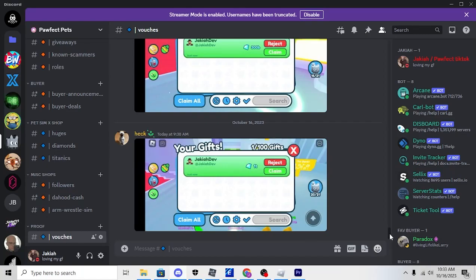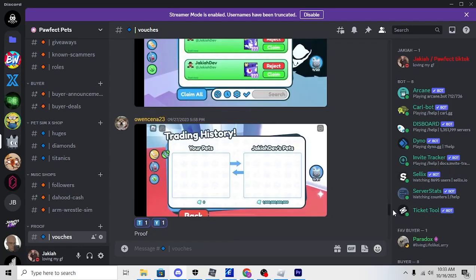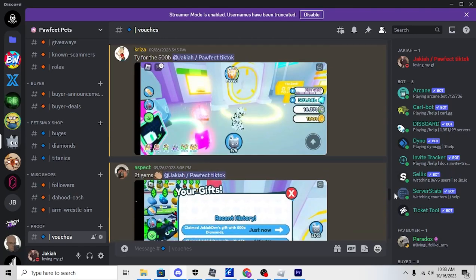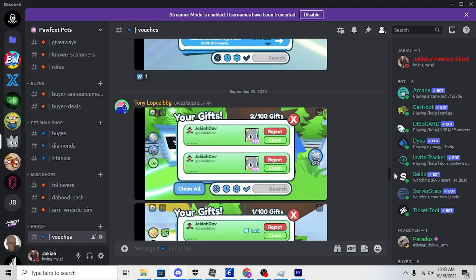Before this video starts, boys, if you guys are interested in cheap Pet Simulator X huges and gems, you can find this Discord server in the second link of the description. It has over 100 vouchers and it's very reputable. Very cheap prices. Now on to the video.